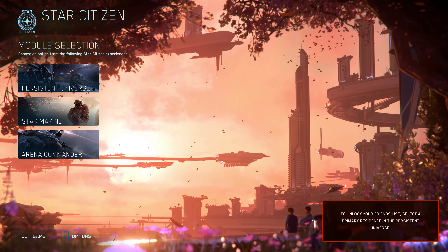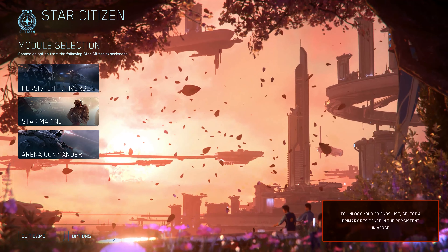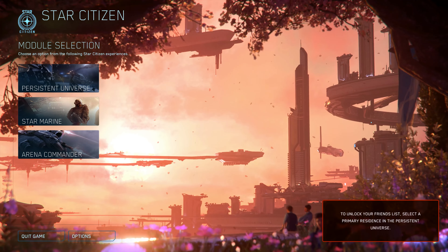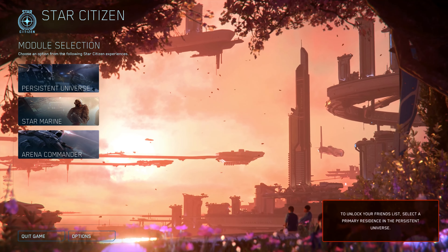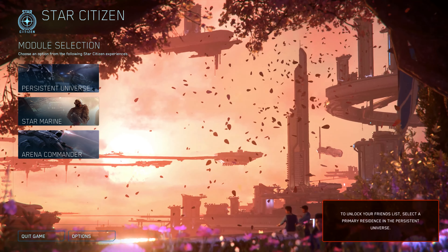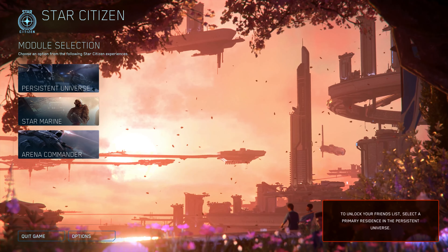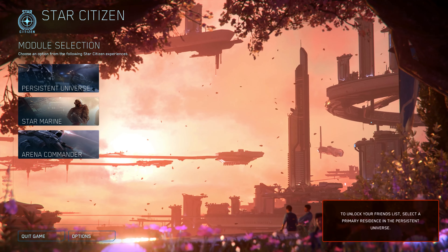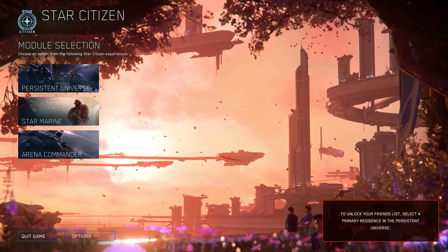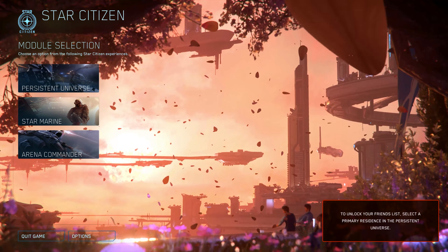Here we are in chapter 3, talking about starting the game. When you first start up, you'll see a red box that says 'To unlock your friends list, select a primary residence in the Persistent Universe.' This also happens after an account reset or a database reset from a patch. Basically, you have to pick a place to live. But before we get into that, let's talk about some options you should optimize before you even start playing.